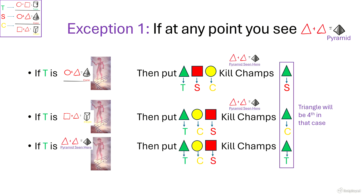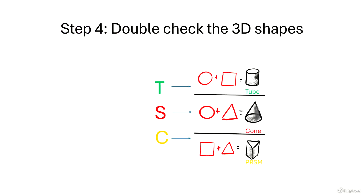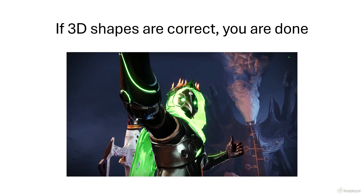If the T statue is holding a pyramid, or you see a pyramid at any point, follow what was written on screen. If the prism and the cone at the end need to be swapped, follow what is written on screen. Double check that you have all of your 3D shapes, and then you're done.